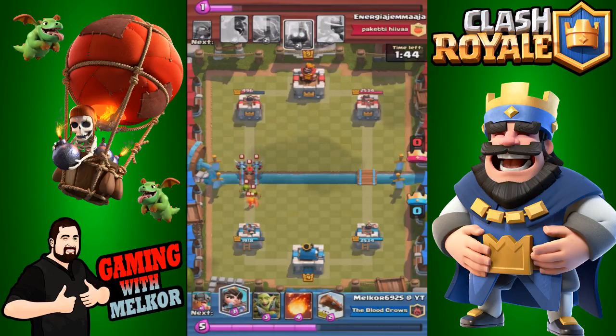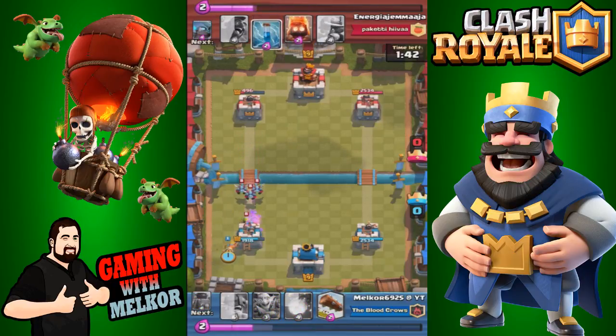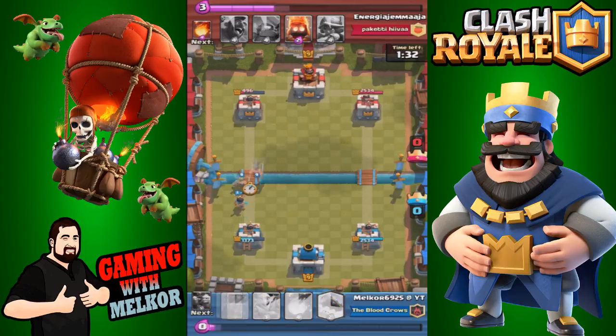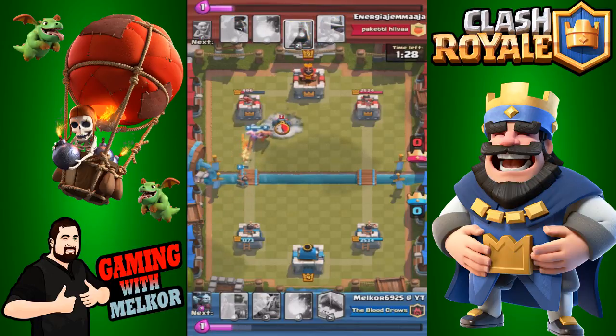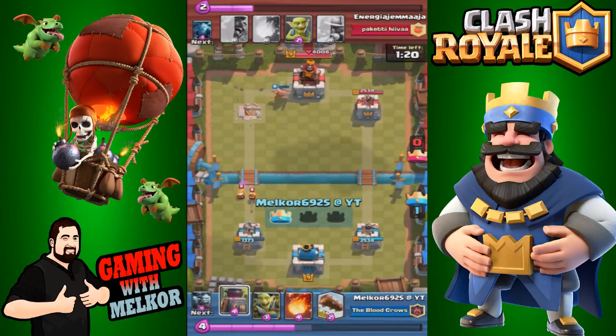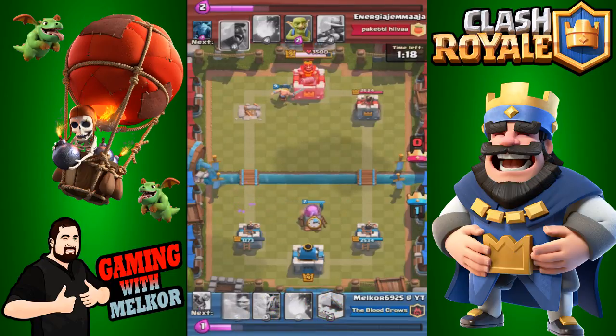We drop our princess in the back to take out these troops — splash damage works wonders against them. Our opponent zaps the princess but she's not a high enough level to kill her. We drop down the elite barbs again for a push; the opponent drops his mini pekka. The princess does the bulk of the damage to that tower and the elite barb finishes it off.